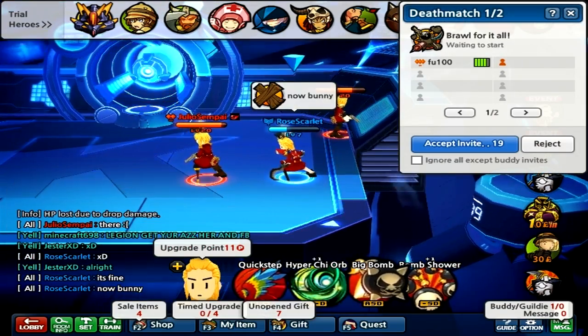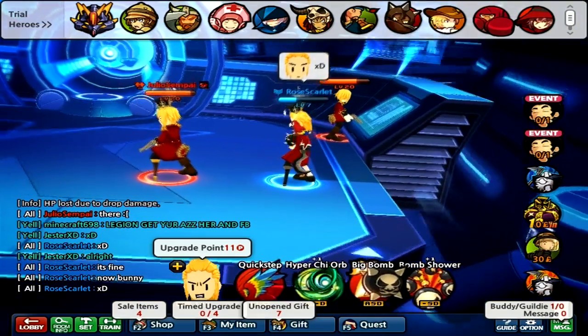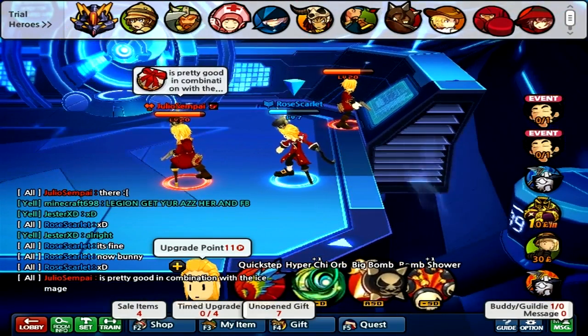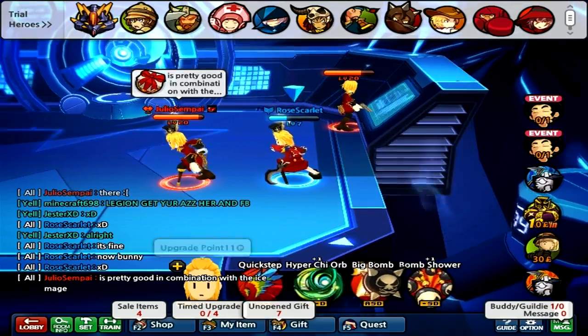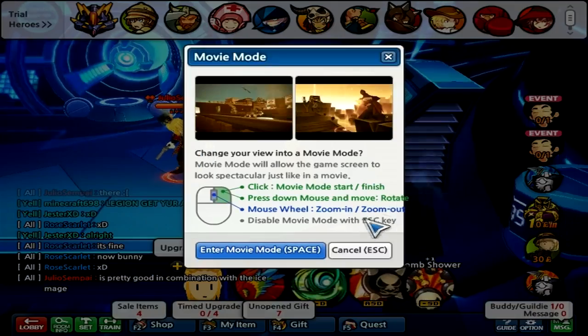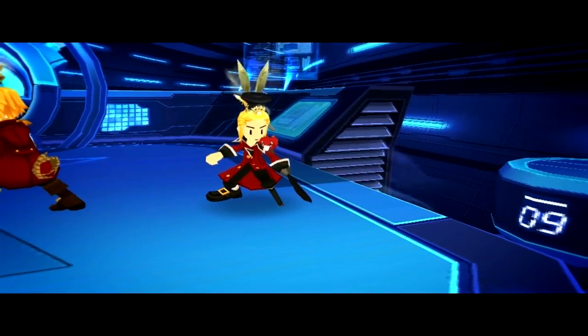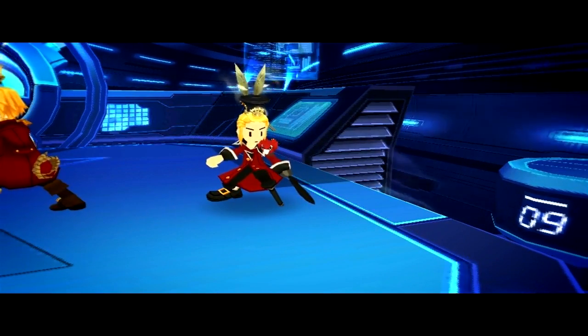Another item I want to show off is Bunny. Bunny is basically pretty obvious what it does. As you notice, this hat looks like it has bunny ears, which is actually really odd — of how it's called bunny.